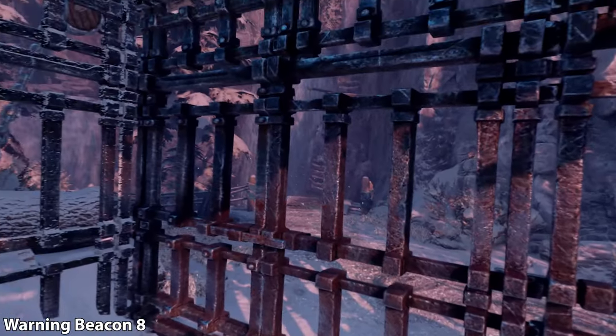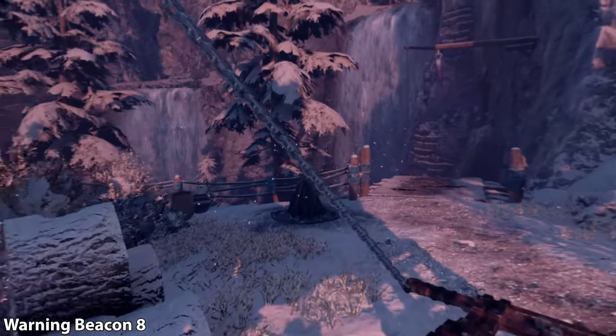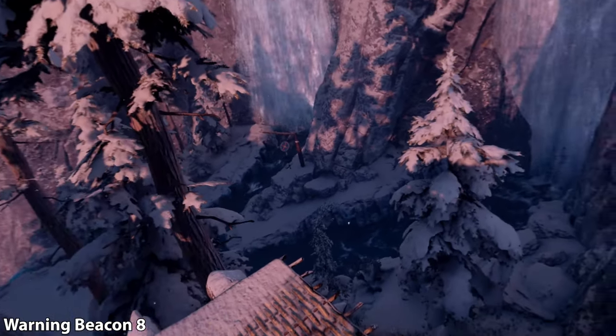Moving on to the next section, we're going to be locked in a cage. You're going to have to use your rope and pull that lever. Then instead of climbing up or grappling over, we're going to look down to the left — you can see it in front of a waterfall.